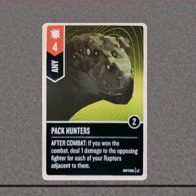'Pack of Hunters' — if you win the combat, deal damage to the opposing fighter for each raptor adjacent. If you already have all your raptors adjacent to the opposing fighter, the base value would be six, and then they're taking three damage after.